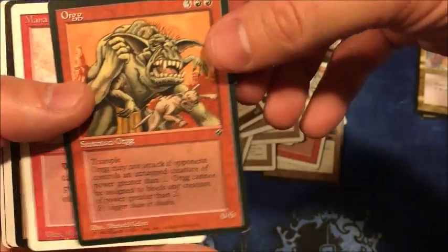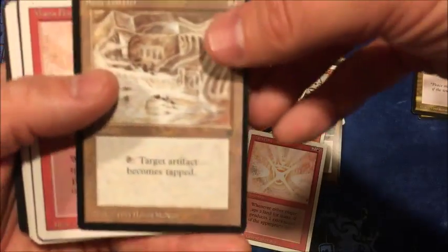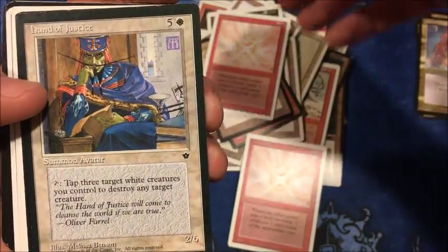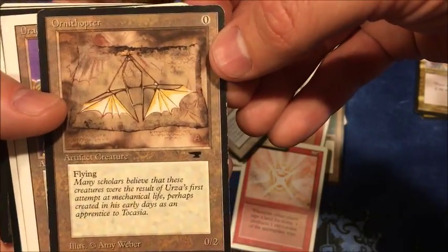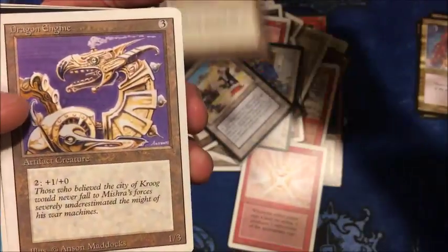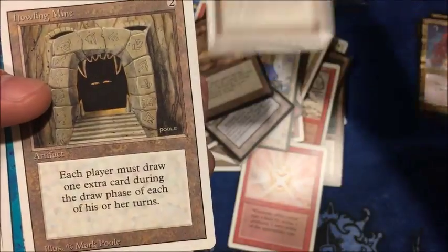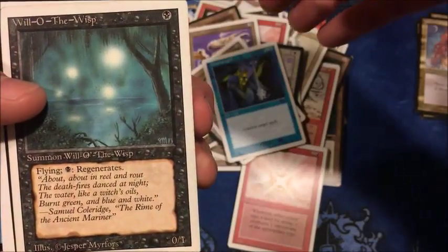Gaia's Liege, Jandor's Saddlebags, Bottle of Suleiman, Jade Monolith, Clockwork Beast, Dragon Engine, Sorcerer's Queen — two of those — Dancing Scimitar, Orgg. Mana Flare — good one to get. Relic Barrier, another Mana Flare — great card. Hand of Justice, Sorrow's Path. Old-school Ornithopter from Antiquities, which gives it value. Dragon Engine.